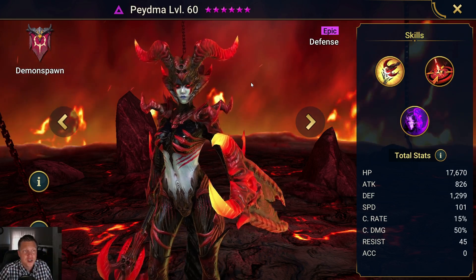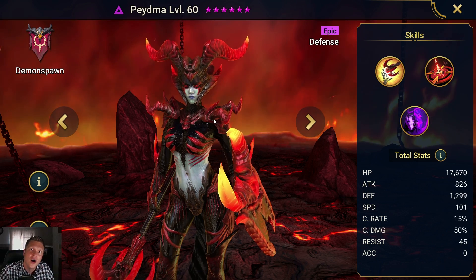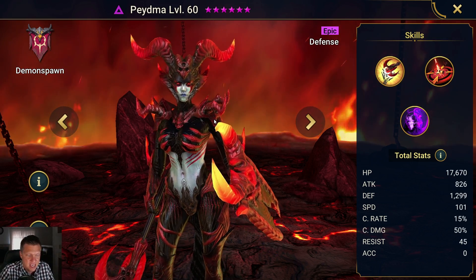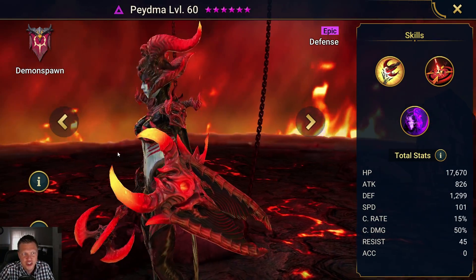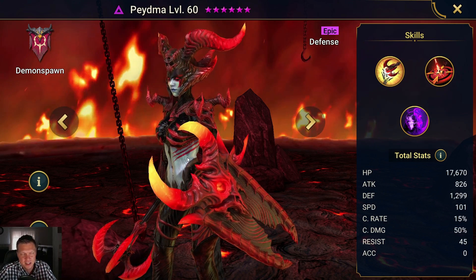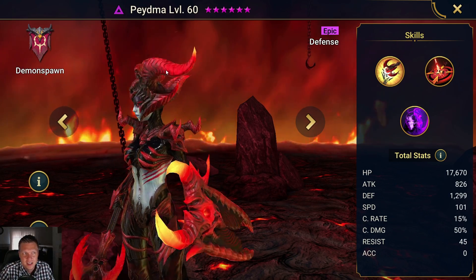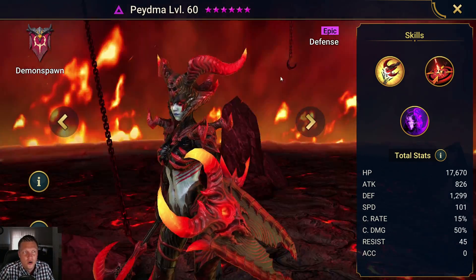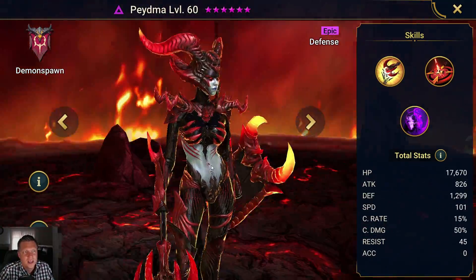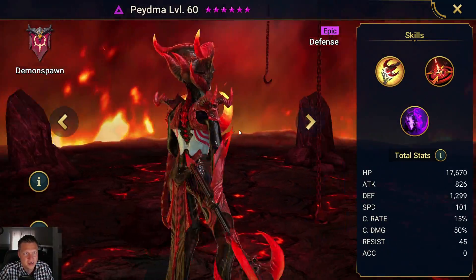First off, she looks very cool. I love the aesthetics of Paidma. If I ever do a video of, like, top 10 coolest looking champions, Paidma will definitely be in that list. I love how her shield has a gradient effect — it's heating up as it gets to the tip of the horns. And then also on her helm, it does the same effect, kind of heating up as it keeps going up the horns. Everything about her aesthetics is awesome. A-plus on the artist that designed this character.